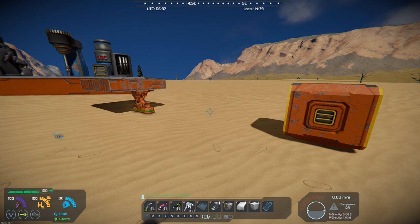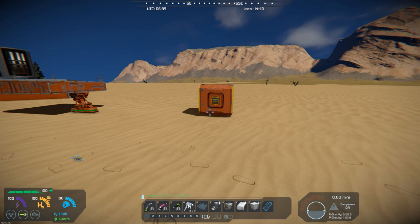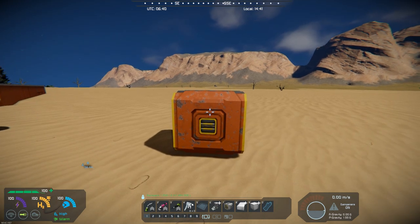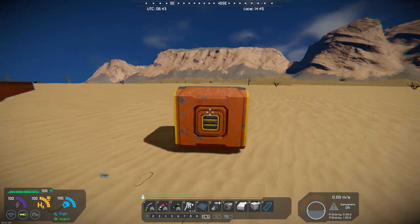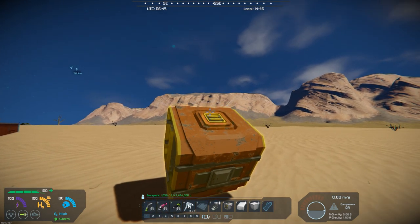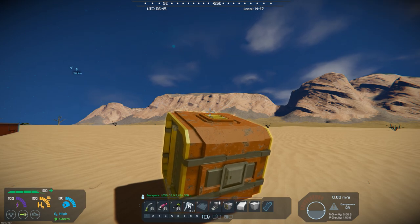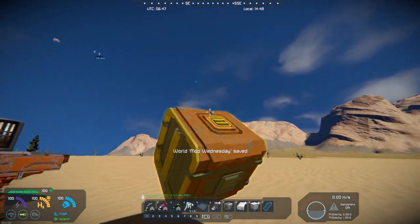What this mod does is it allows you to pick up certain block sizes or certain blocks. So say you've got this medium cargo bin sitting here that you scavenged off one of the satellites that dropped from the sky — you can come over here and hit R, and that allows you to pick it up. I've put a weld plate on the bottom, and I built a little platform over here to demonstrate.